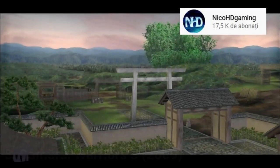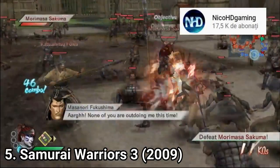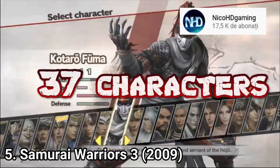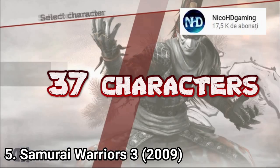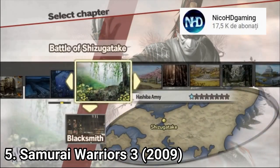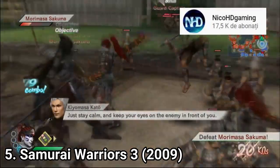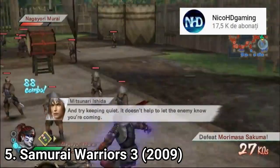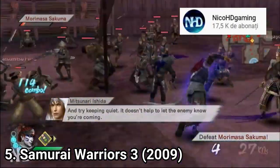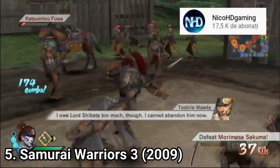Samurai Warriors 3 is incredible. The gameplay is similar to Dynasty Warriors. And it's amazing to see that there are 37 playable characters. From those characters, 30 have story missions. Characters feel different — of course among those 37 maneuverability styles you will get a lot of similarities, but it's nice to see that not all characters move exactly the same. Aside from story missions and free play, you get the Mirasama Castle mode.